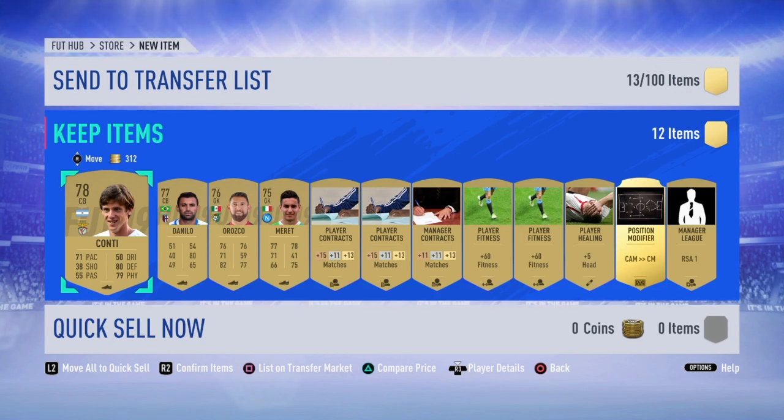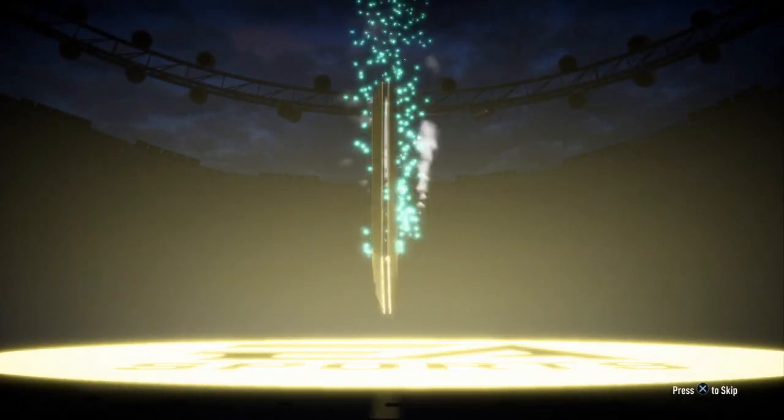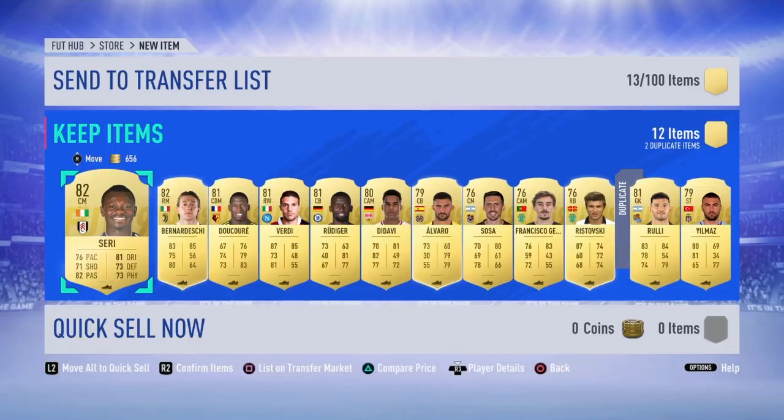Now on to the main packs — the Rare Players Pack. What will I get from this pack? Maybe a walkout? Probably not, it's EA Sports after all. Nothing good, time to skip it. I got myself about another 10,000 coins from this pack. Now on to the final pack.